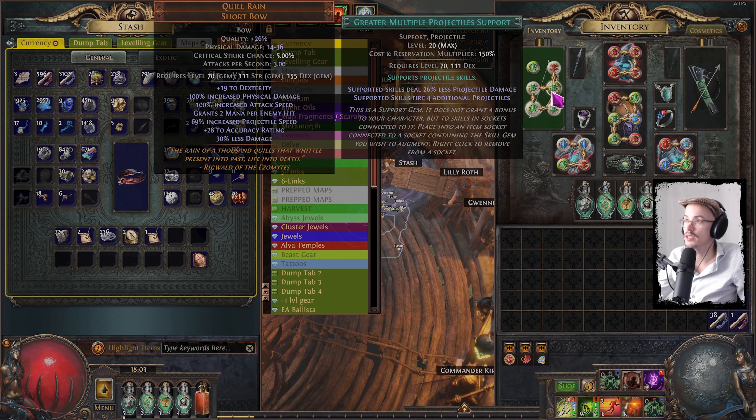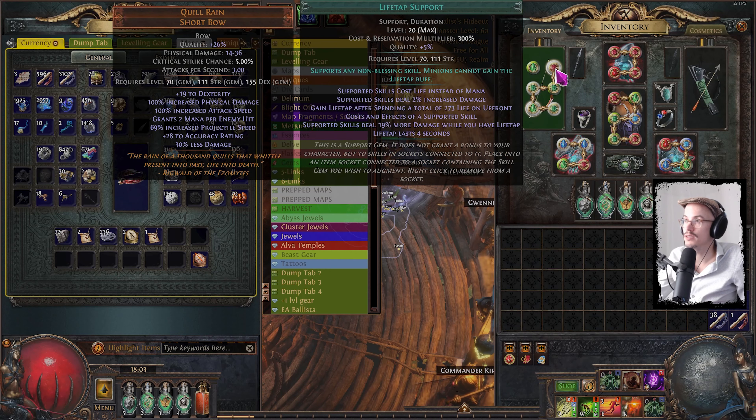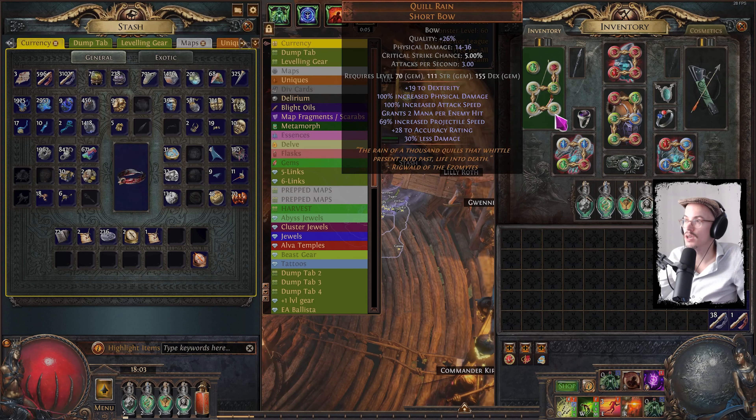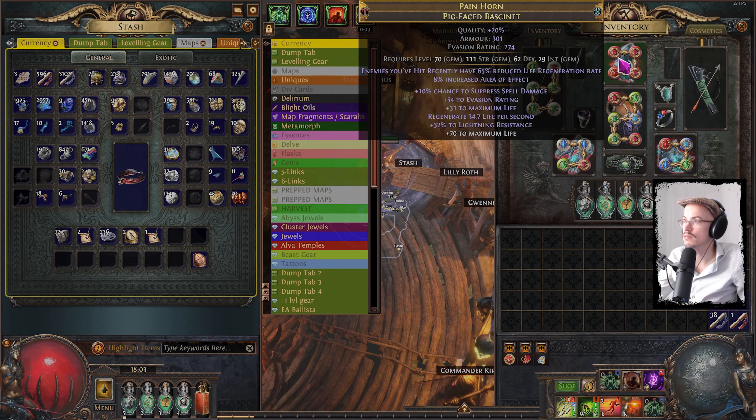With Mirage Archer, Culling Strike, and multiple projectiles. Pelstron also has Blind Support in here. I could try and six-link this, but then I have nothing for Blood Rage. So I'm not entirely sure what to do with that — I'm not really missing it very much.